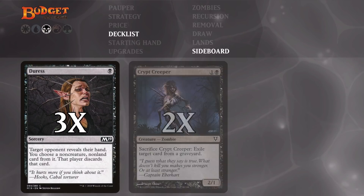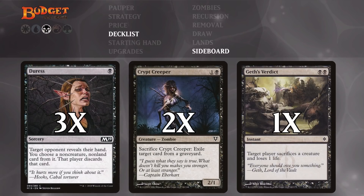Then we have three copies of Juras, two copies of Crypt Keeper, and one copy of Geth's Verdict. Three copies of Juras is good against combo strategies. Two copies of Crypt Keeper are good against graveyard strategies. And one copy of Geth's Verdict is there for those boggle players.